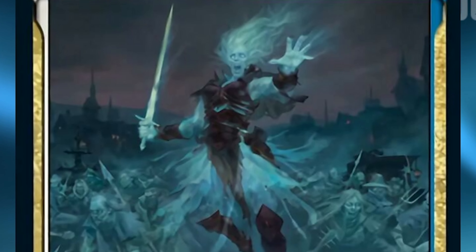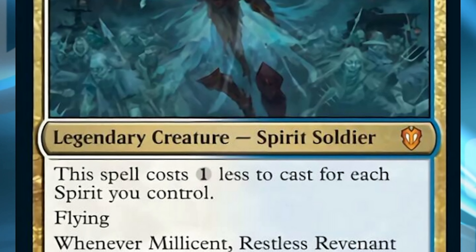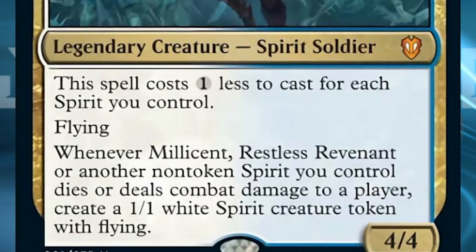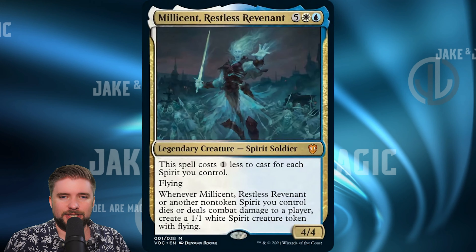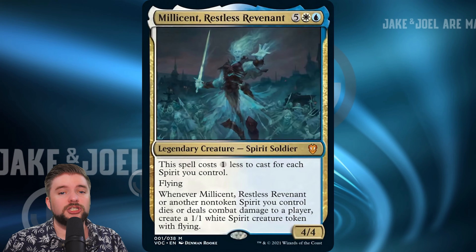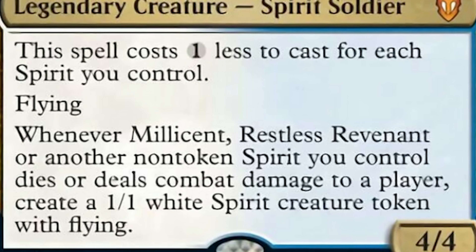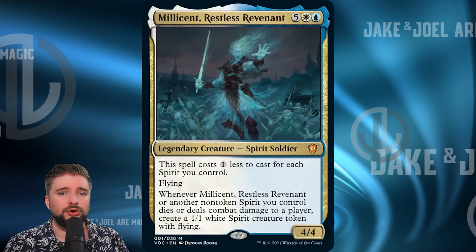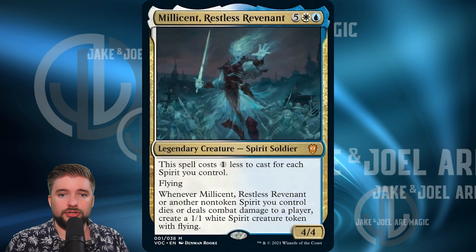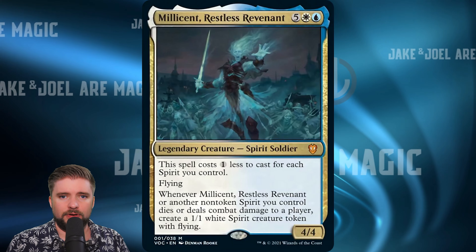Millicent, Restless Revenant — a blue, a white, and five other for a 4/4 flying spirit soldier. It costs one less to cast for each spirit you control. Whenever Millicent or another non-token spirit you control dies or deals combat damage to a player, create a 1/1 white spirit creature token with flying. This deck out of the box is more focused than I'm used to with pre-constructed decks. It wants you to go spirit tribal, and Millicent's ability to constantly keep its cost down and help rebuild your board after a wipe without committing more resources from your hand is fantastic.